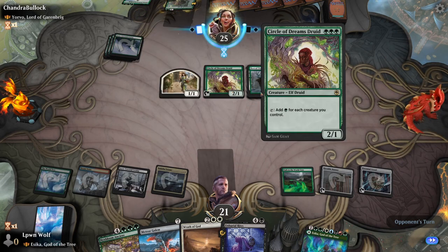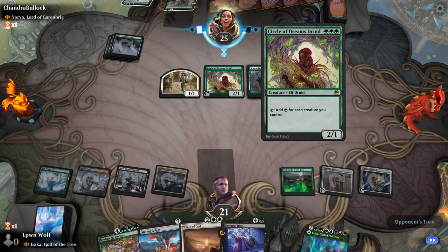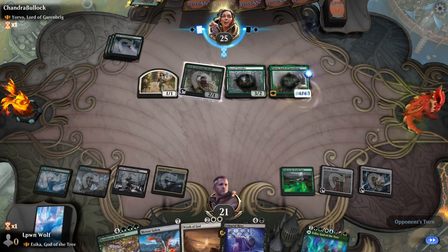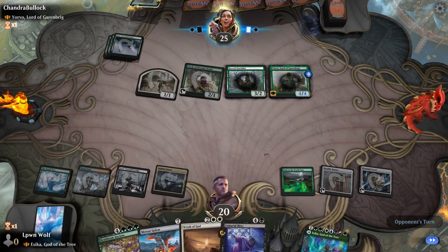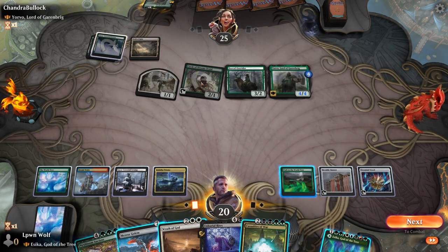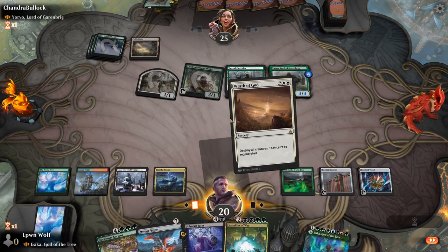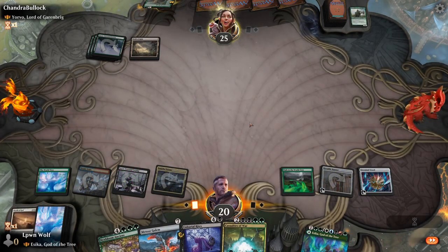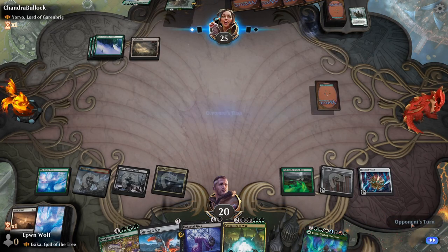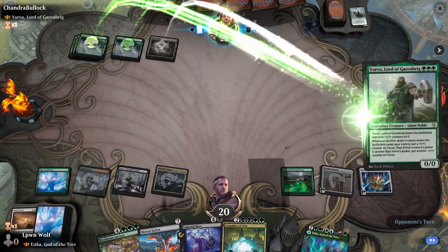The opponent is playing a modest deck, just a lot of beaters. They can tap for three mana now using Circle of Dreams Druid, so they can cast Yorvo or Lovestruck Beast. Here comes Yorvo. It's very tempting to use Wrath of God. We don't want to be greedy — we just want to clear the field and then next turn lay down more threats, especially since Circle of Dreams Druid was going to produce at least four mana.